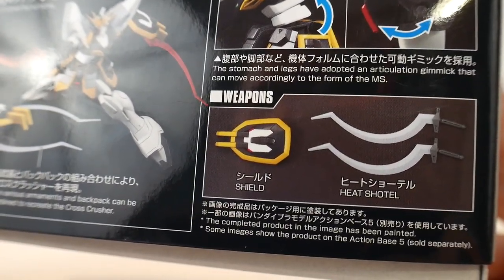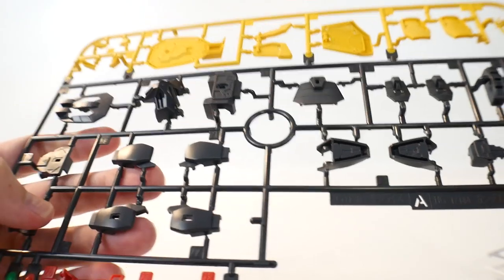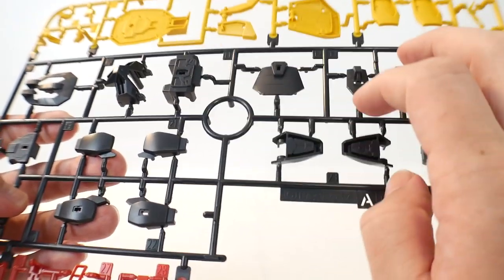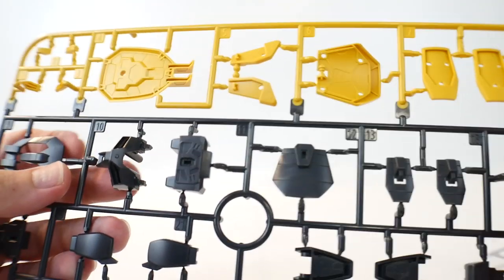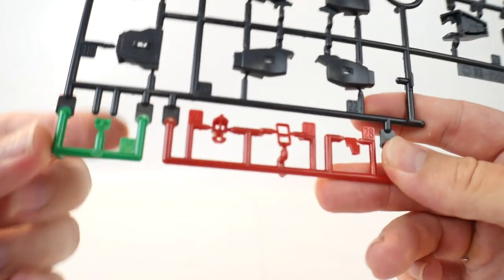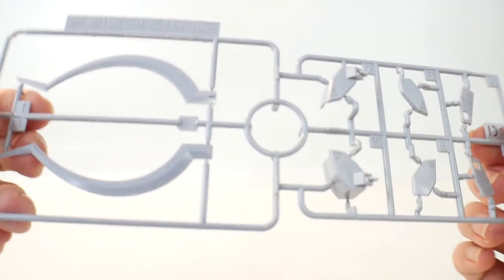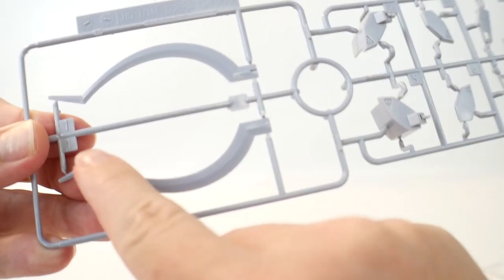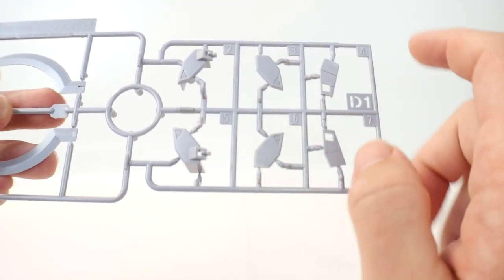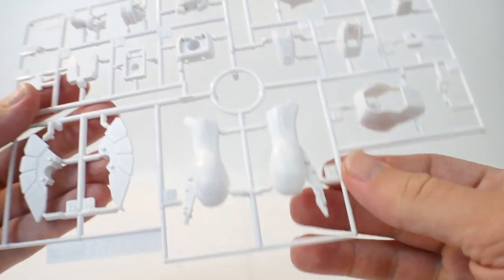Runner A is looking more matte black - it's leaning a little toward very dark gray, but I'm pretty sure it's all matte black. You're going to have this mustard yellow which I'm not really digging, but once the kit is complete it'll probably line up and match pretty accurately. There's also some green and some red. For Runner D1, you're going to have a light gray - I kind of wish this was silver to be honest, easy fix to just paint it. A lot of this is for the skirts as well as the shoulders.